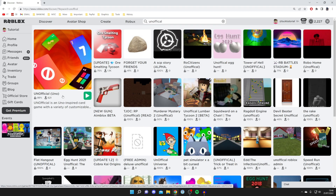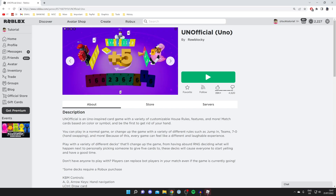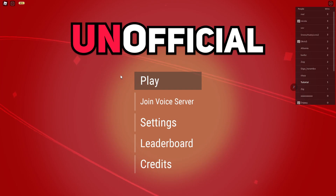Here we are — it's quite a popular game so it's going to appear on the left side panel. Click on it and as you can see it's got quite a few likes. Once you're on the game, open it up by clicking the play button. In order to get the UNO stand in Please Donate, you actually need to go and win a game of UNO on this game here.